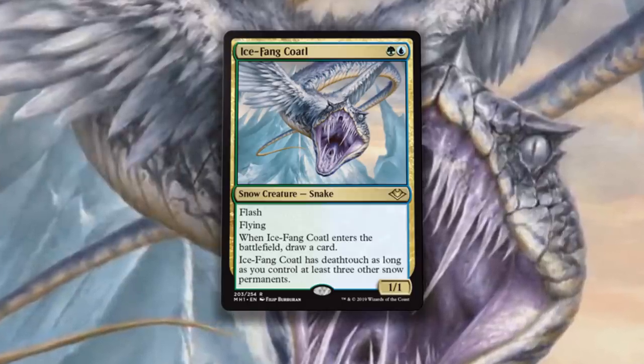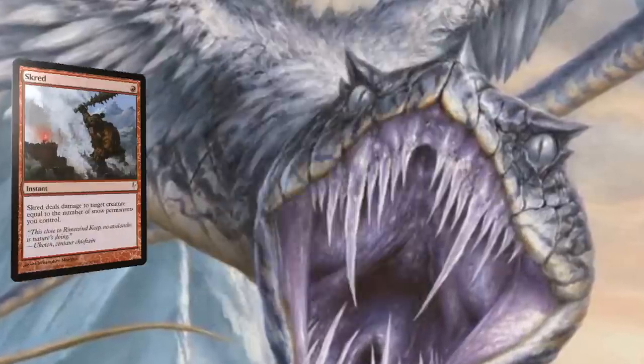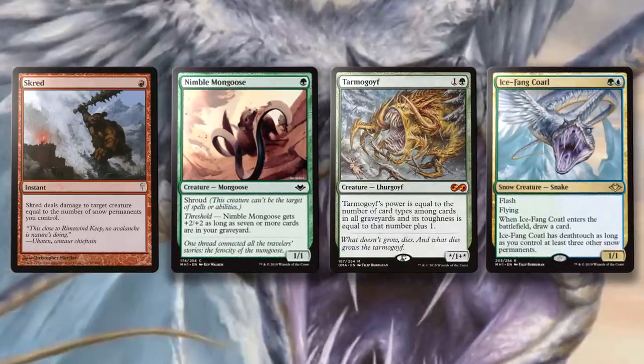Icefang Coatl has also invaded control and aggro decks. It's a full playset in Team Scred in Modern — Scred, Nimble Mongoose, Tarmogoyf, a bunch of snow lands, and Icefang Coatl. The deck is hilarious and good.